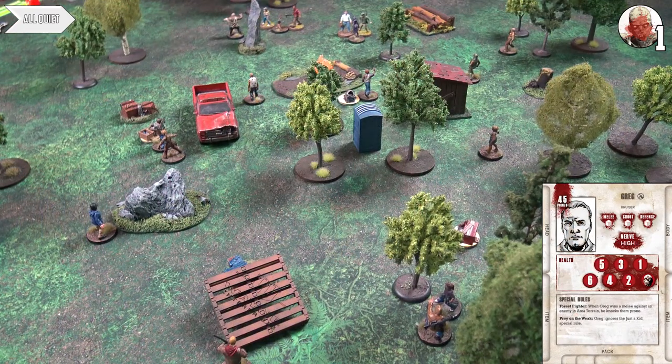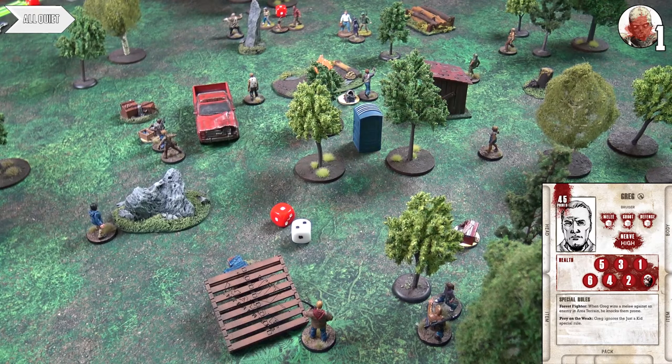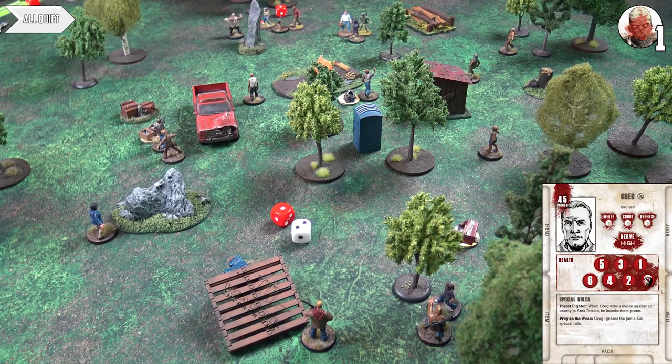Greg makes a sneak action to get line of sight to Clementine — very nasty. Clementine would usually be safe because she's a kid, but the Hunters have 'Prey on the Weak' and ignore the just-a-kid special rule. Greg fires his tranquilizer gun — white and red dice. He scores three successes versus Clem's one, dealing two wounds. She's stunned and laid prone, with a big walker coming in. That's wonderful — kill the children, as the Hunters do.